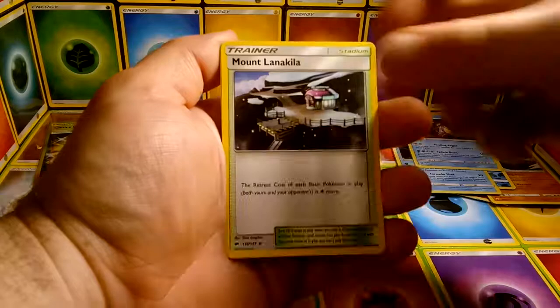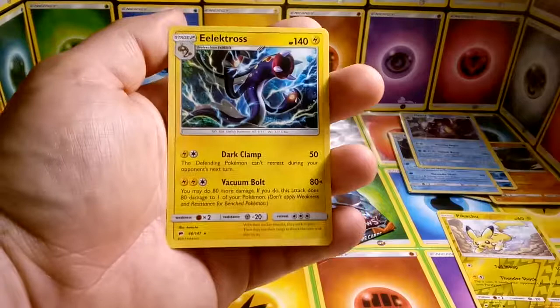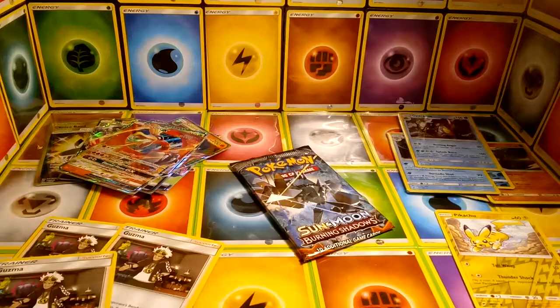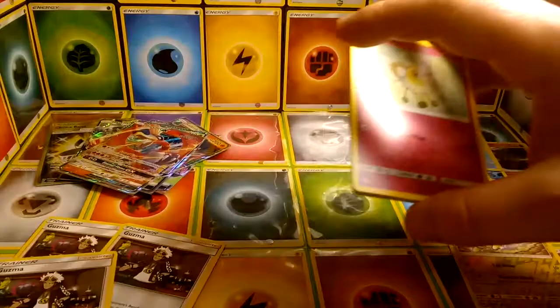We have Steel Energy, Mt. Lanakila, Electabuzz, Noctowl, reverse Pikachu — I'm very happy to have that, the art is amazing — and Electross. We're down to the last pack. If you have any blessings to spare, go ahead and share them now. I really would like to get at least one Full Art GX card out of this box. It is not possible — it doesn't happen.